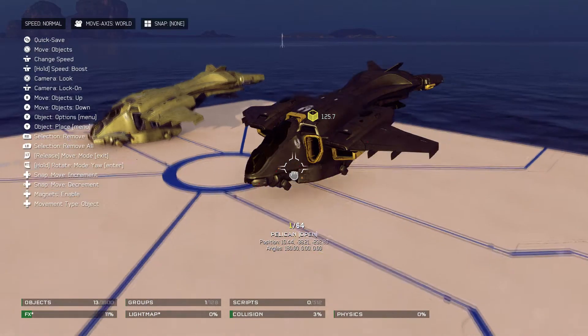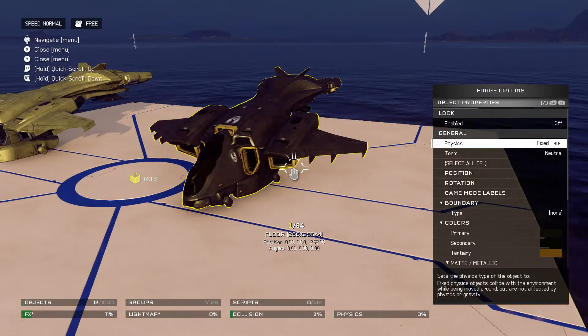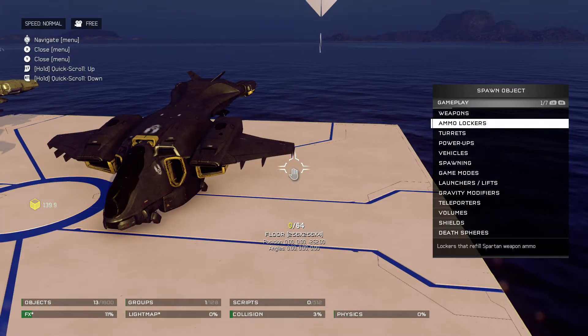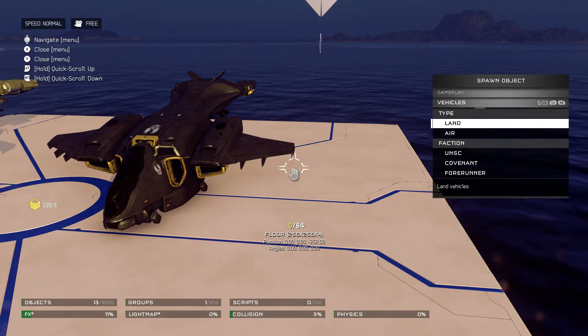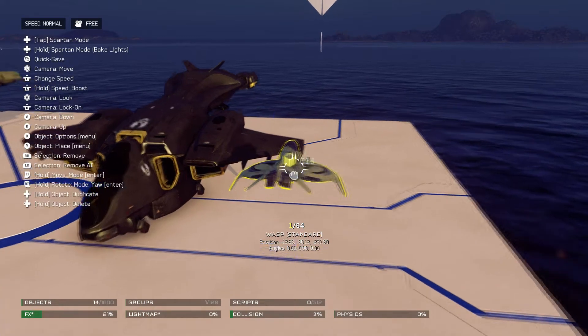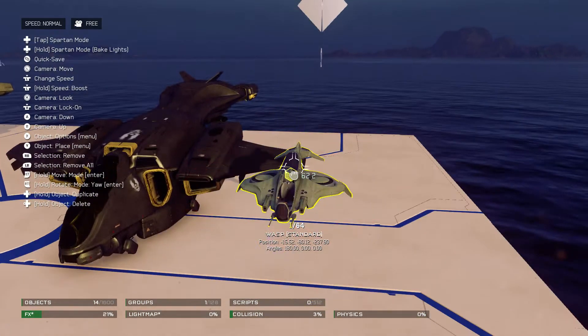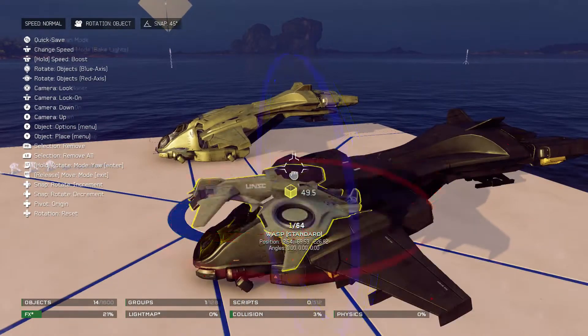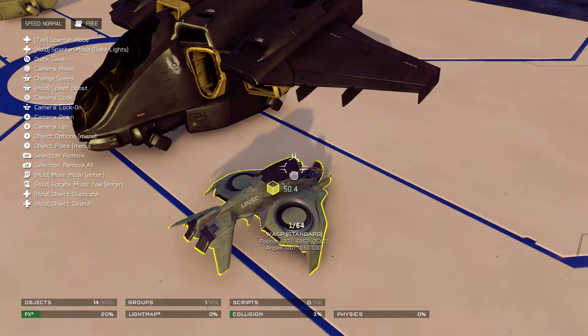Okay, there we go. What you're gonna want to do next is then go into vehicles and gameplay and spawn a wasp. After that, place it — whoops.